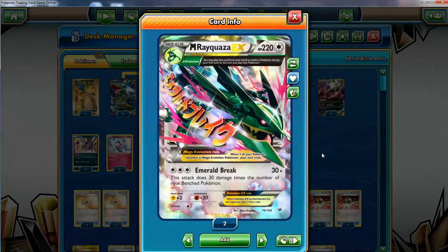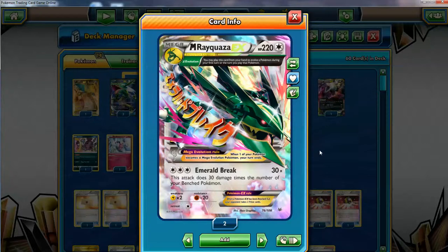Emerald Break is a great attack - it's going to do 30 damage times the number of your bench Pokemon. So if you have a full bench it does 150 for three, that's already good. But in this deck the concept is we get to play down Skyfield, put some more bench Pokemon, and you can do a maximum of 240 damage before any other add-ons. That's enough to knock out almost anything - stage 1 GX Pokemon, some stage 2 GX Pokemon, Mega EX Pokemon, regular EX and GX Pokemon. They all die.